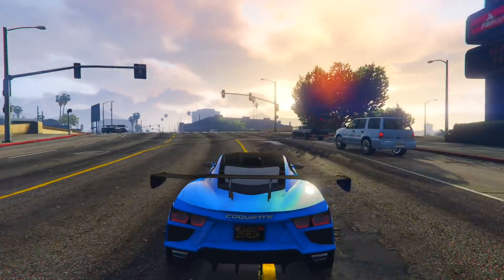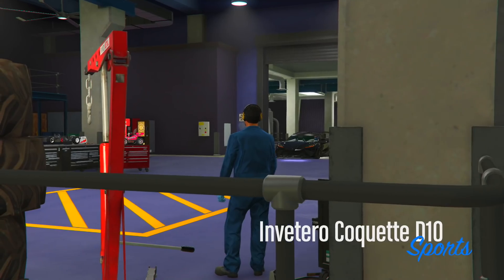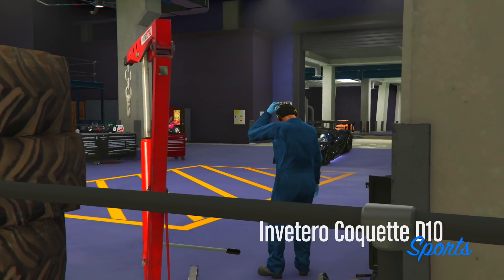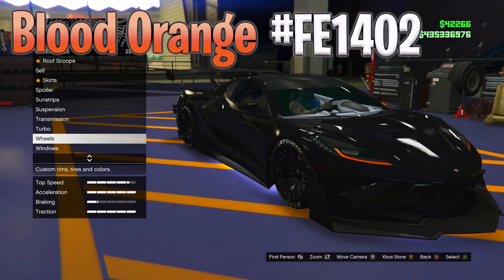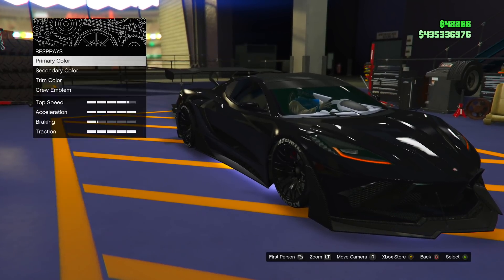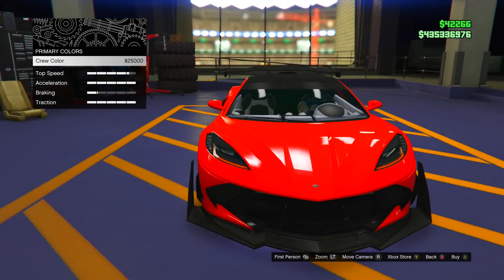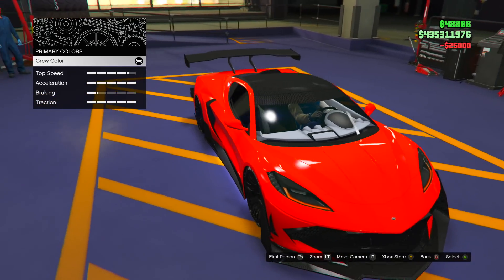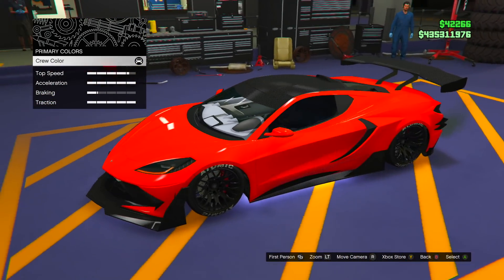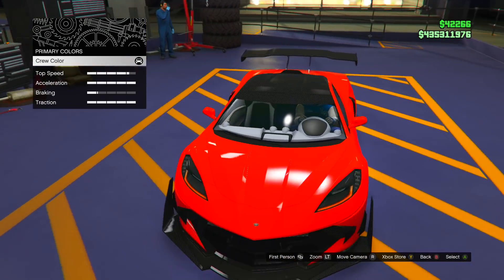Let me know what you think about that first color down below. Now onto the next color — it's called Blood Orange and the code will be at the top of your screen. Here's how it looks: it's a very nice blood orange, it looks red but it is blood orange. You can see accents of orange in there. This is how it looks by itself.